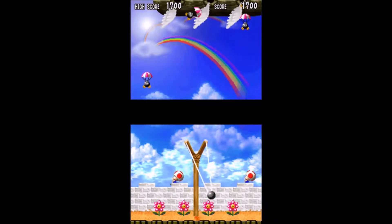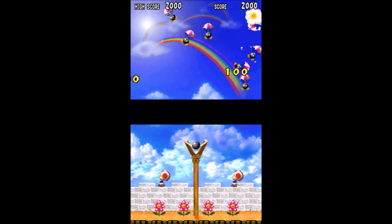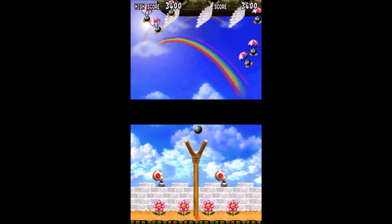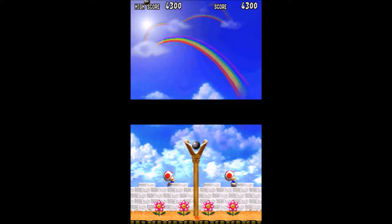Welcome back everybody to more bonus episodes of Let's Play Super Mario 64 DS. This is your host, MJ406. We got fun little side attractions here. And here's one of them for Wario's - you have all these bombs dropping down. Use your little slingshot to shoot them all down as they come down with the airships. You want to get rid of all of them.